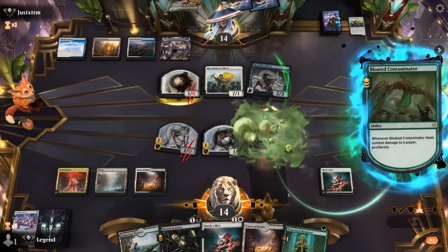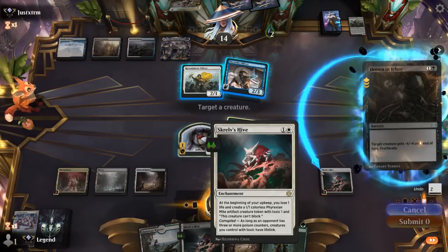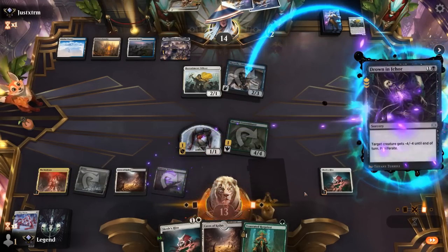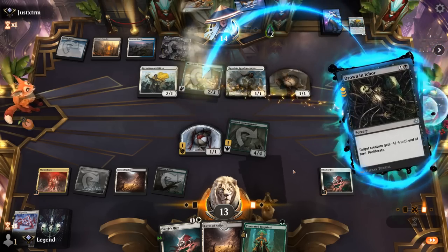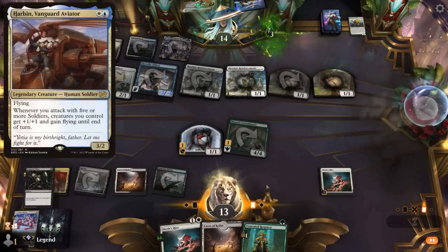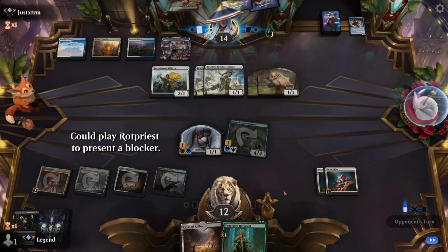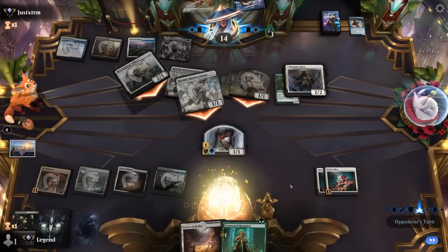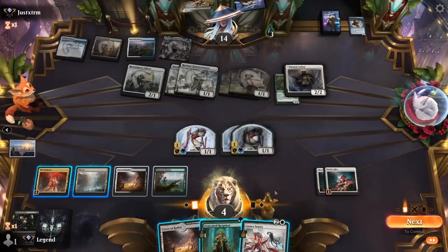We got our first poison damage in — nice. Then Drown plus Hive; opponent draws with Officer on the way out, and another Reinforcements — they're going very wide. Now worried about a Harbin, but at least Hive gives lifelink now. Cathar exiles the Contaminator — that's a setback, our big lifelinker. This is not a race we're easily winning. Sentry gets back Contaminator.